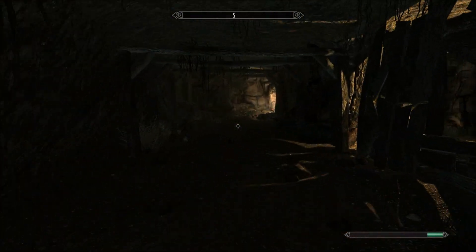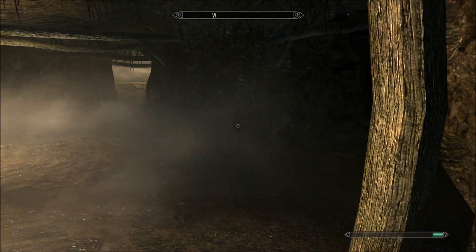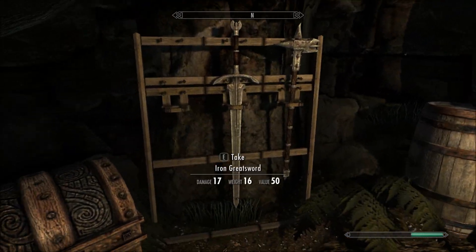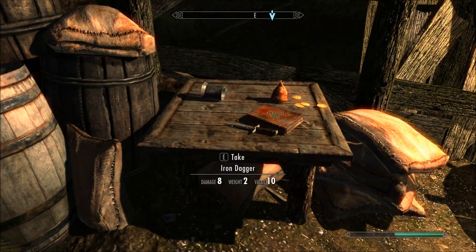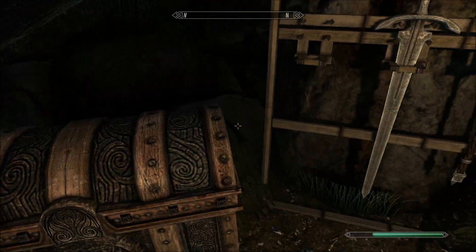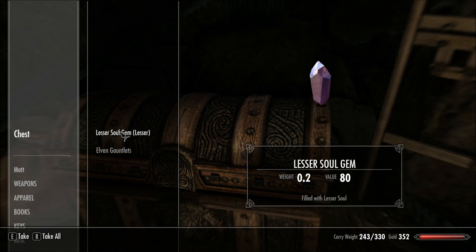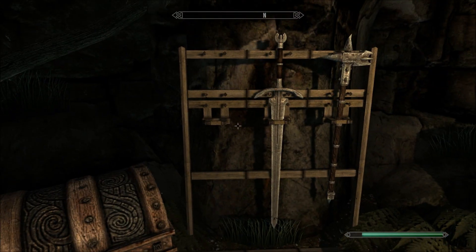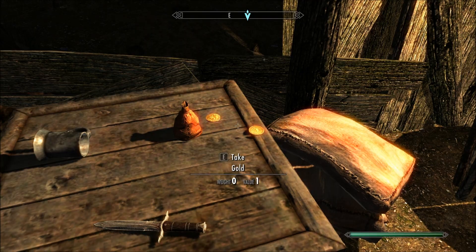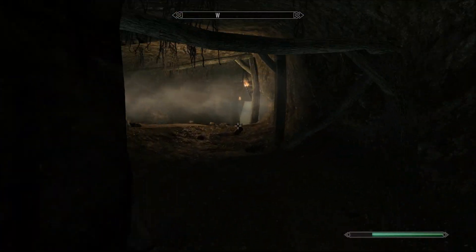There will be a bandit around here — just kill him, search the body, and take the key. Come in here and look: you've already got an iron greatsword, iron hammer, and a spell tome. Search the chest and look what's inside — elven gauntlets and 87 gold, which is pretty amazing. Take the spell tome and the gold.